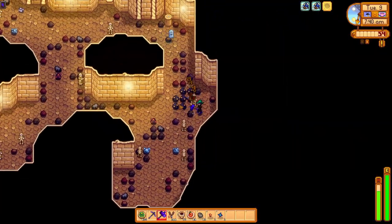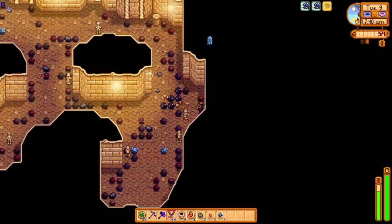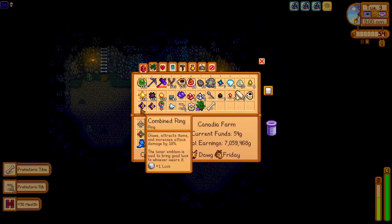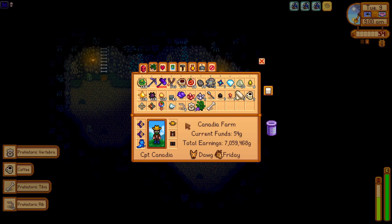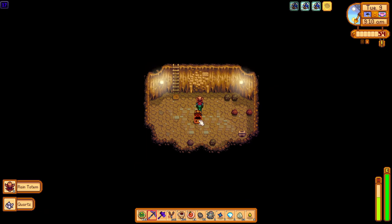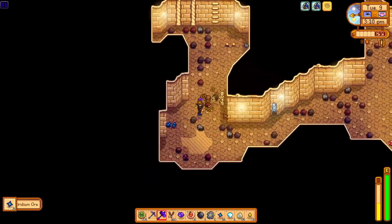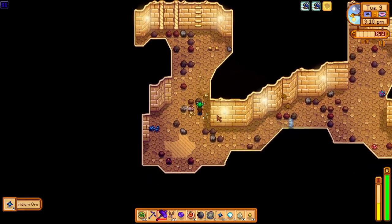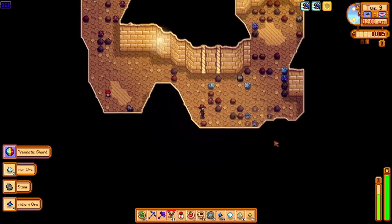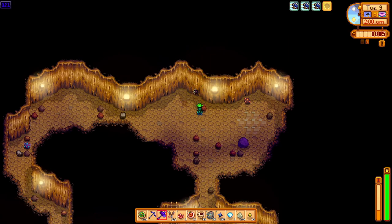Unfortunately, once we place items inside a Junimo chest, we cannot actually pick up the chest until we remove all the items from it, meaning we cannot use it as portable storage to place down and pick up at convenience. In Skull Cavern, we avoid using many staircases and try to conserve our bombs, but still make good use of the explosive slingshot since the ammo is relatively cheap. We are able to obtain quite a wide variety of items from treasure floors, notably two rain totems, two iridium sprinklers, and a crystallarium. We were not as lucky with iridium, only gathering 297 ore, but did get lucky with seven prismatic shards. We pass out on floor 121 and move on to day 10.